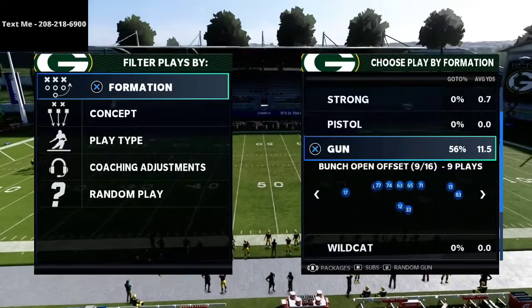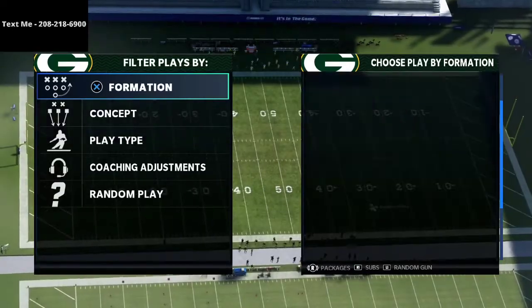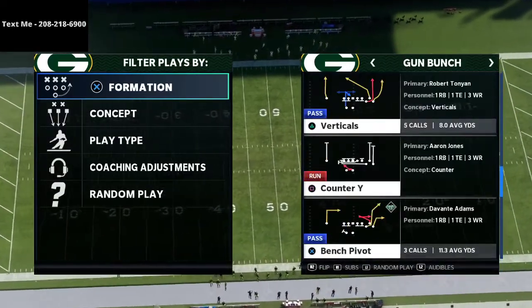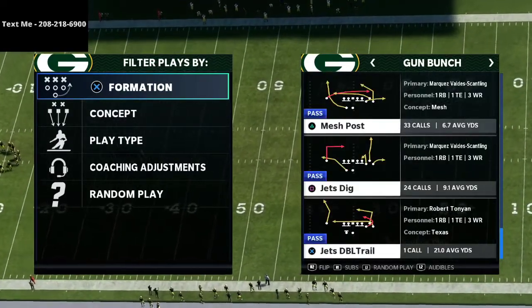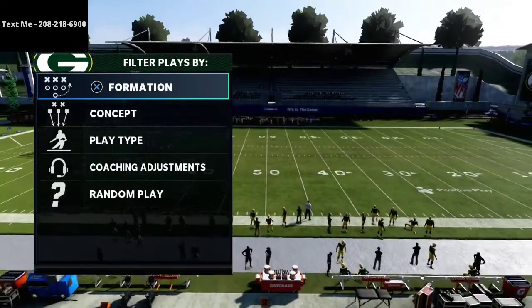One lesser-known thing about flat routes is they work differently depending on what hash mark you're on. If you run a flat route or table route to the wide side of the field, that's going to play a little differently than if you run it to the short side. We're going to go over both of those in today's video.